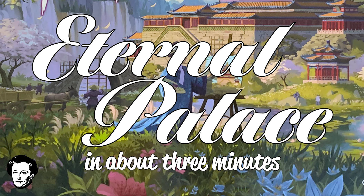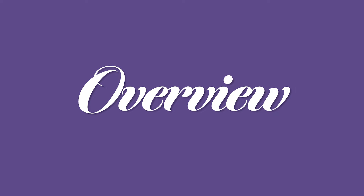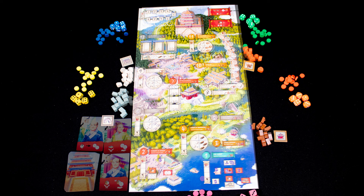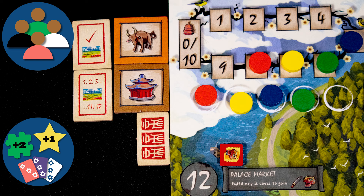Kia ora koutou and welcome to Eternal Palace, in about three minutes. Review copy used. It has a solo mode. It's a game for one to five players, playing time is medium, and it's a moderately complex game. You are the head of a noble family pledged to support the emperor in rebuilding an abandoned palace. Can you win the most favor from the emperor? The game ends once one player has completed a painting with eight layers, and the winner is the player with the most points.